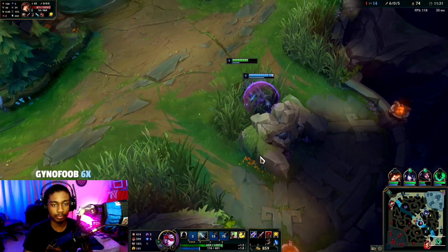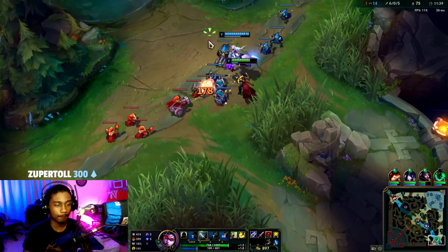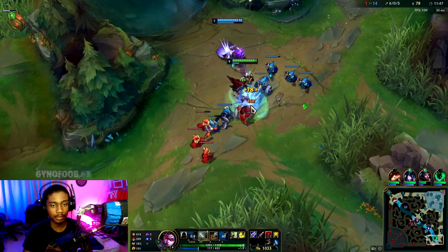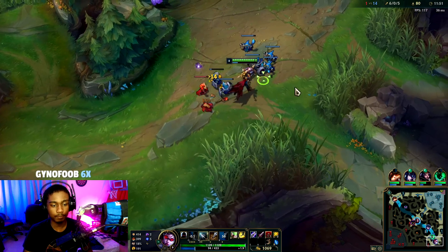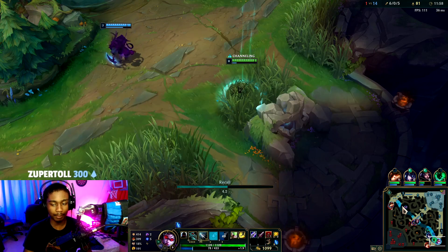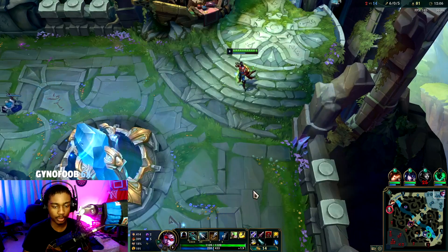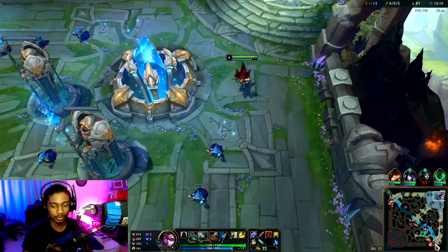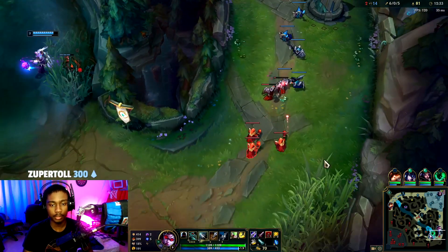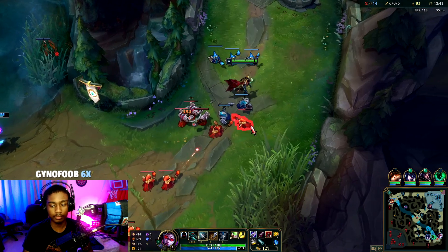What I tried to do was auto attack, E, and then that would have procced W to hopefully execute Leona even under her tower, but we missed an auto. Alright, now we're maxing W. Dragon is up in 25 seconds so we're resetting, and when we come back we're going to take that. First we're going to get the attack speed boost for utility and movement speed.